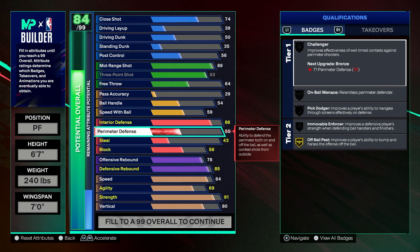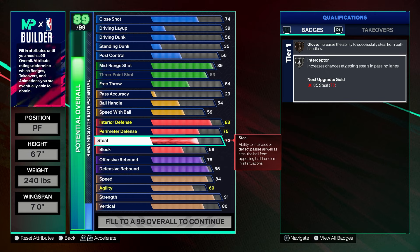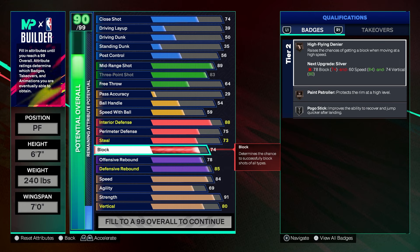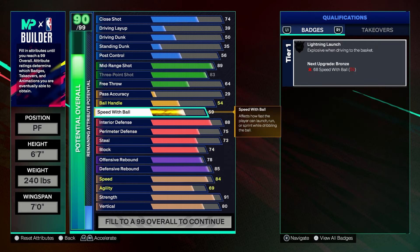We're going to give him an 85 rebound just so he can get silver rebound chaser. This is more for park — you can play rec, play the four in rec, but make sure you run with a big. This is a true four position. For speed we're going to go 84 so he'll be fast. Offensive rebound we'll do 78 so he can snag defensive boards too. We'll give him an 80 vert so he jumps higher than a lot of centers, and 91 strength so he can't be bullied.